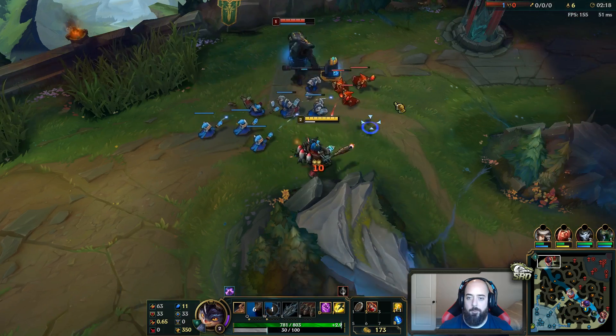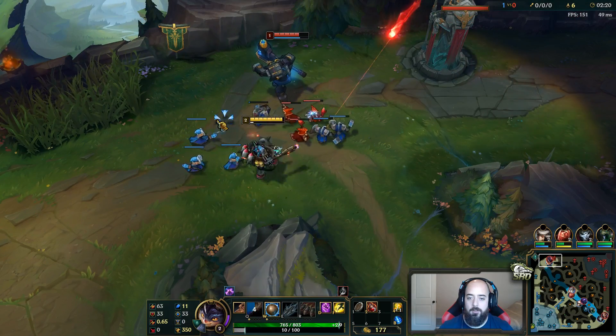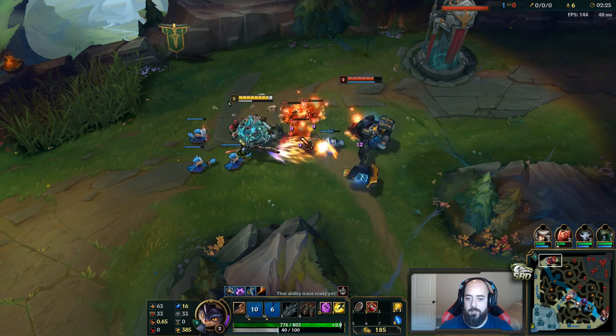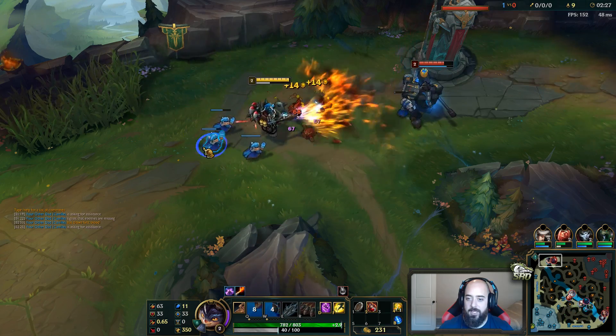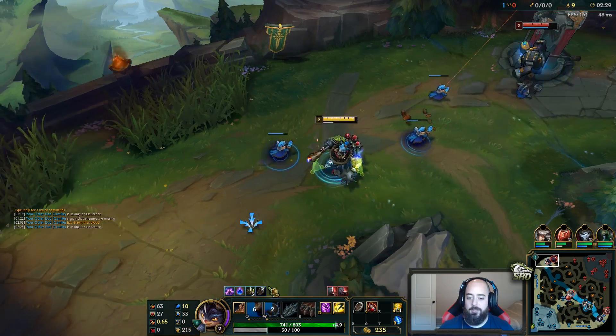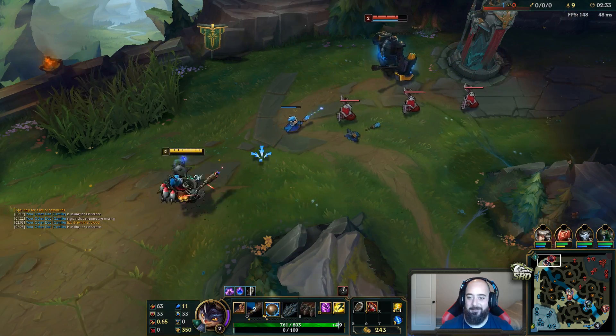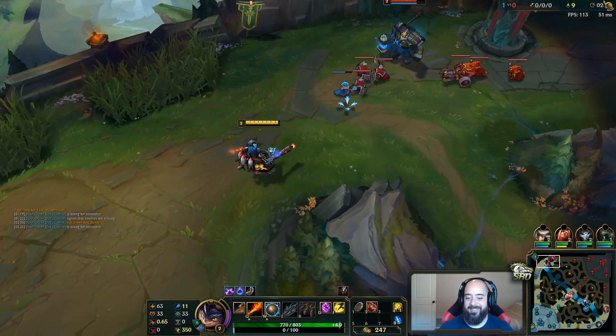Which means when you put points into it, it gets more. And they also increased your ult damage. So a whole bunch of increases. If you're looking at two patches together, not just this patch — they buffed your Q, they buffed your W, and they buffed your R. Pretty solid.